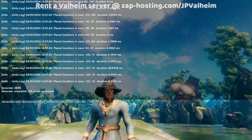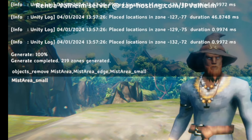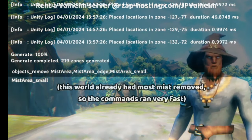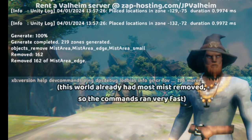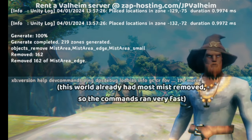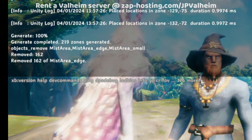So we can now run the second command, which is: objects remove mist area, mist area underscore edge, and mist area underscore small. This is going to eliminate all of the mist from the loaded world, except the mist around the ancient giants.